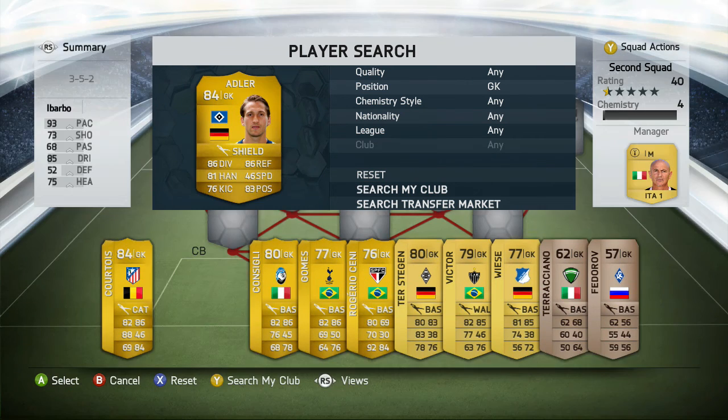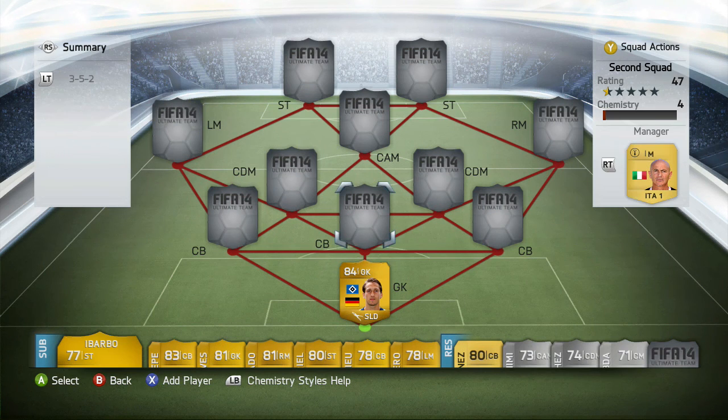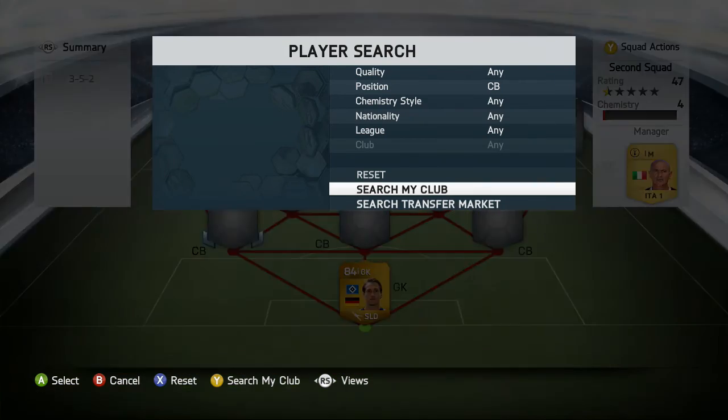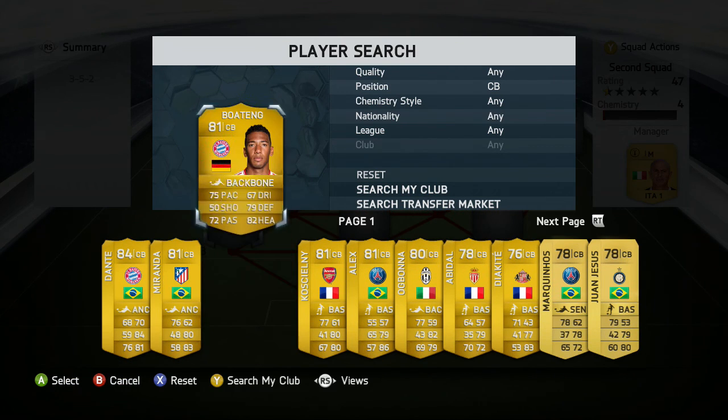First off in goal we're going to be using Renee Adler. I loved him in FIFA 13 and had to try him out on this game. I put the Shield chemistry style on him which increases his reflexes, speed, and kicking — what an excellent keeper. If goalies just didn't have so many poor moments in this game he'd be even better, but he's made some impressive saves. At 4200 coins with the Shield included, I feel like I got a great deal.